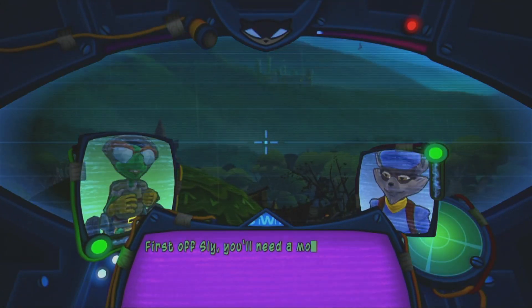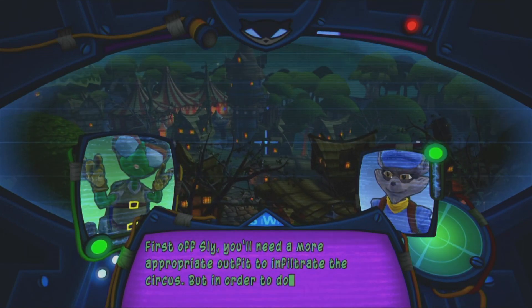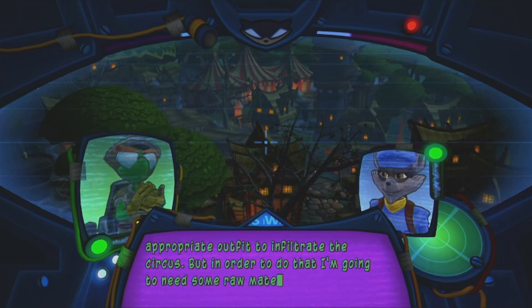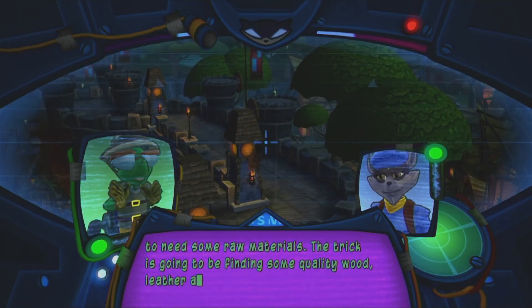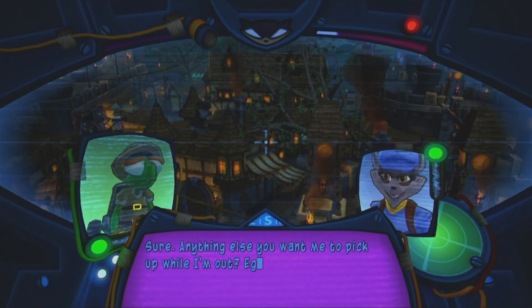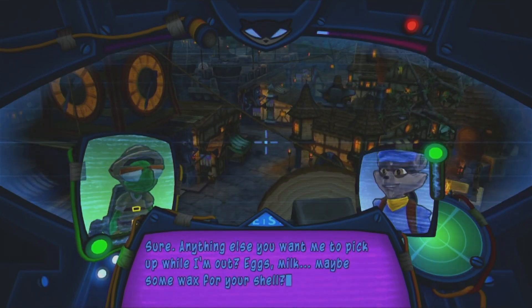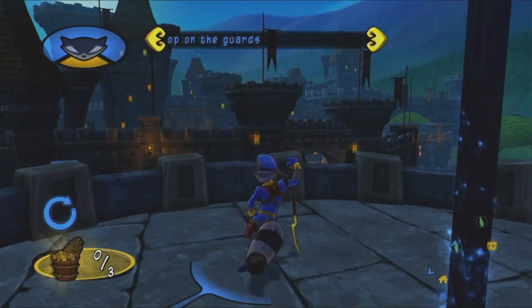Sly, you'll need a more appropriate outfit to infiltrate the circus. But in order to do that I'm going to need some raw material. The trick is going to be finding some quality wood, leather, and metal. 'Sure, anything else you want me to pick up while I'm out?' 'Eggs, milk, maybe some wax for your shell. Just get going, Sly.' Roasted.